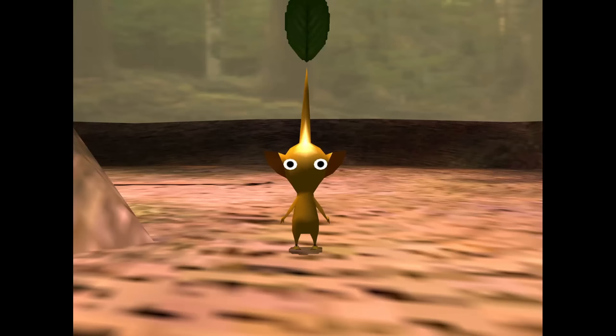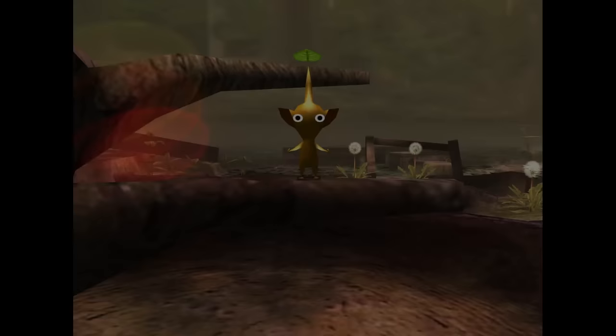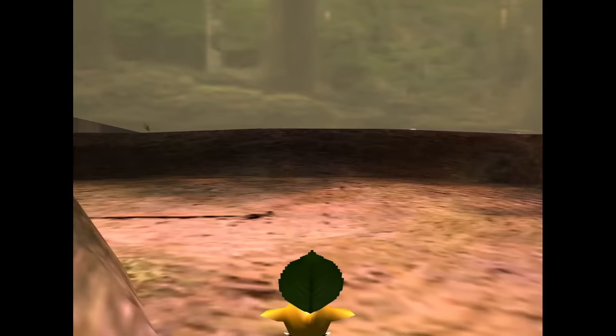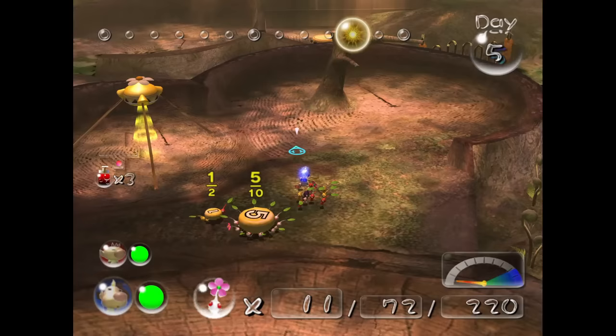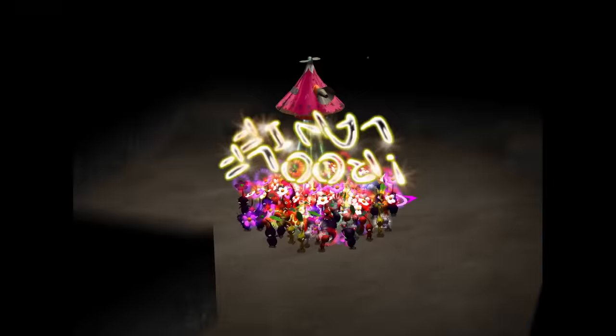We start off Perplexing Pool by coming across another enemy that gave us so much trouble in the first game, and then proceed to destroy him. We then come across the yellows, which again just like with the reds forces you to use the whistle to get their attention - which I won't be counting. So we sprout a bunch of yellow Pikmin and get to the Citadel of Spiders with only seconds to spare.